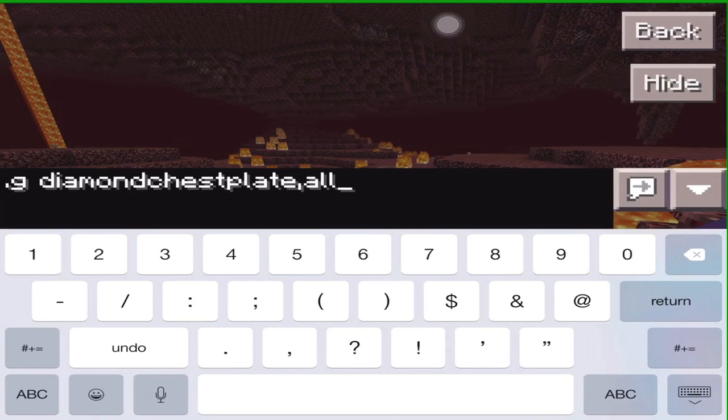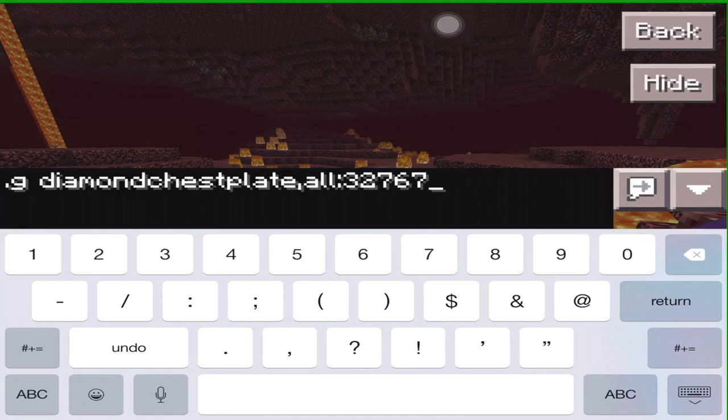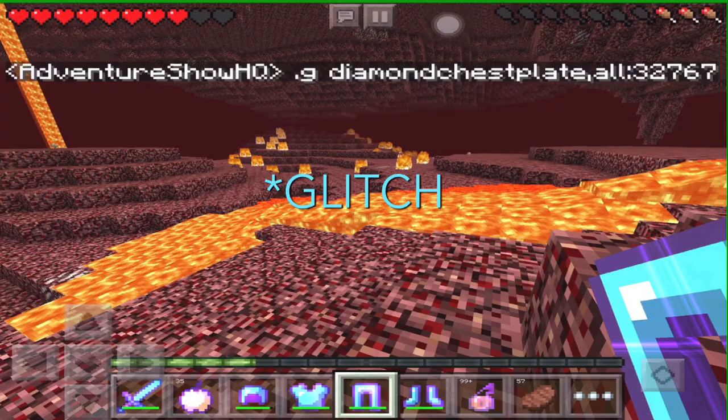Next you want to add the enchantment level, and do not use 'max' — max does not work anymore. Although it did work in other versions, it no longer works, so don't do max. Instead, you want to do 32,767 — that's the maximum you can have. When you put that in, from the sky it will drop one of these. I don't have Plug PE running right now so nothing will happen. Also by the way, you cannot get items inside the nether with this application — it just doesn't work.